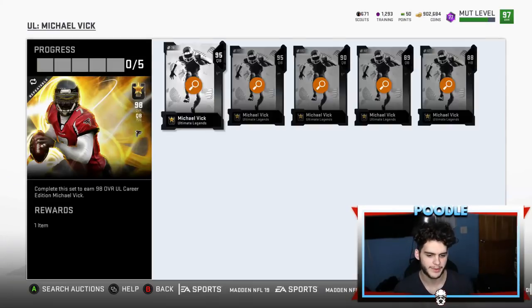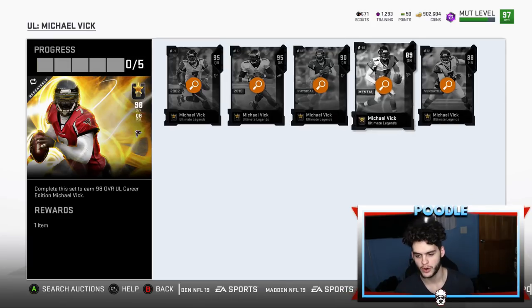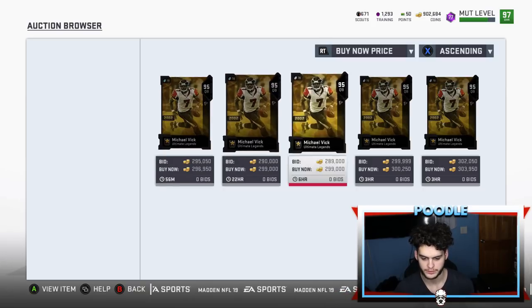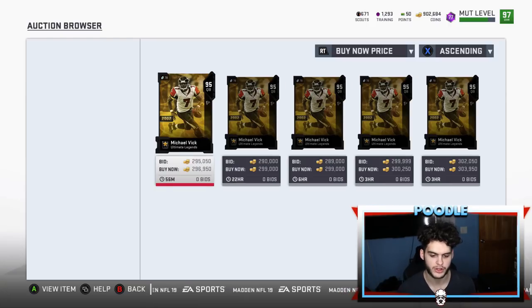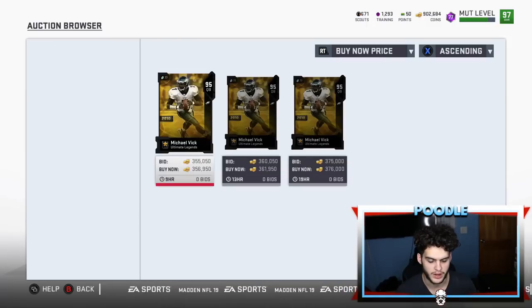I like to snipe out of this set right here. Every year Vic cards always go for a lot and they're always easy to snipe through. This one's going for 296 — this card won't lose too much value during the week because it's not going to be packed, so it should stay dormant around here. If you can get this card for about 250-260, you pick it up, put it up for 295, and you'll probably get about 265 back — so you'll make about 15k.